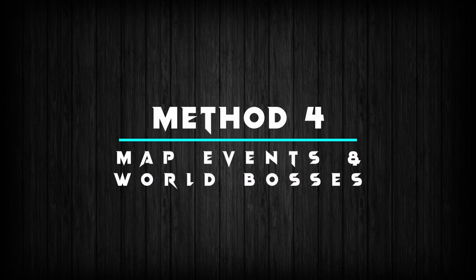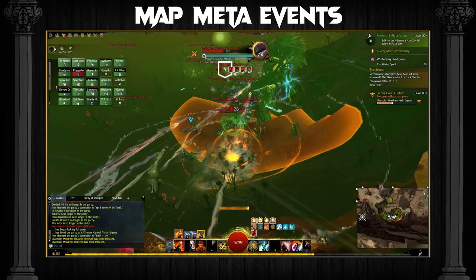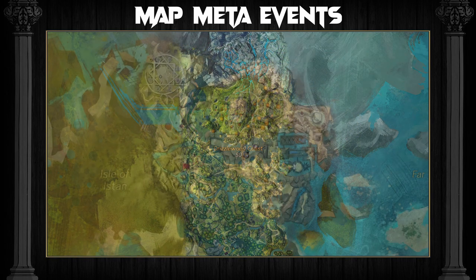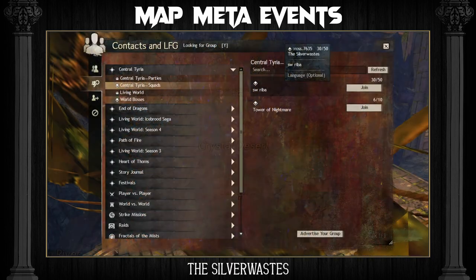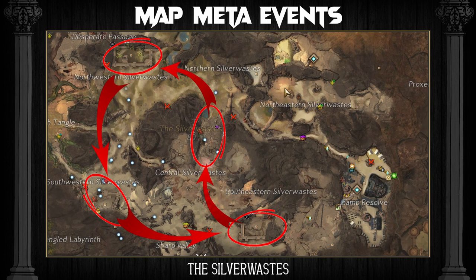Method 4: Map Meta Events and World Bosses. Map meta events are an easy way to get a ton of gear very quickly. The more profitable ones are only open to players with the expansions — these include Dragonfall, Drizzlewood Coast, Istan and the daily Heart of Thorns and Path of Fire map meta events. If you don't have access to these maps then you should focus on doing the Silver Wastes and world bosses. The Reba method is the most common method used for farming the Silver Wastes and squads running this method will always advertise in the looking for group tool. The method consists of the squad completing events in a circle on the map and furthering the progress bar that way, instead of having four different groups camp out at each of the four forts.